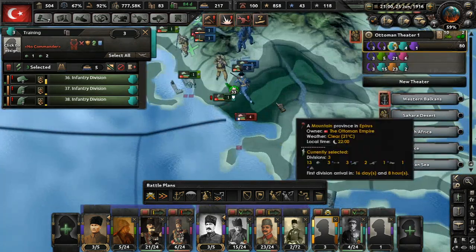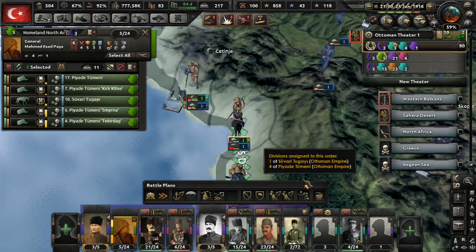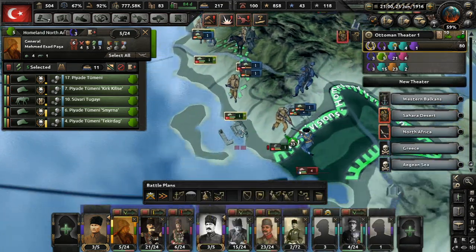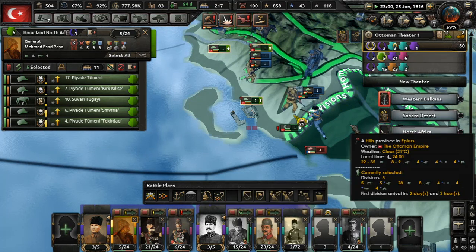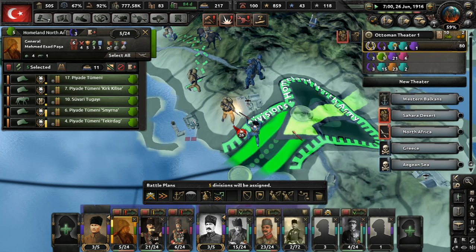They decided to come here again. Let's get this army — our homeland defense army. Unassign them from that, get them here. Let's have a little bit of fun with these guys. Offensive line right there — all you guys go by rail. Oops, that was not what I meant to do. Offensive line right there.